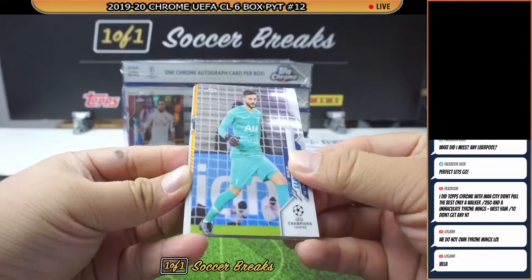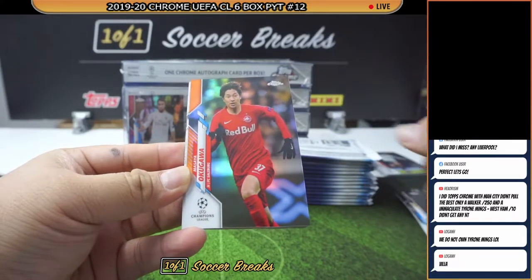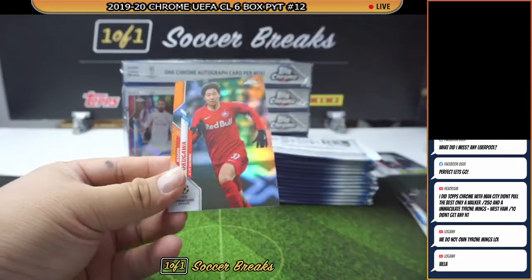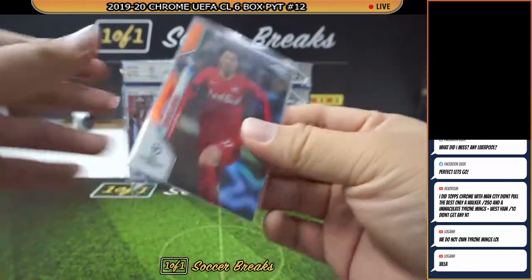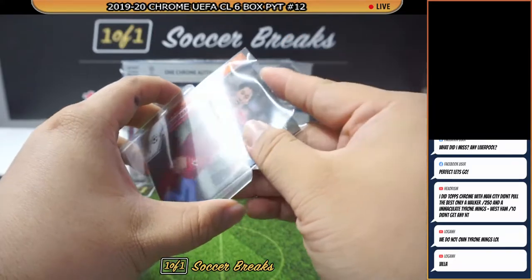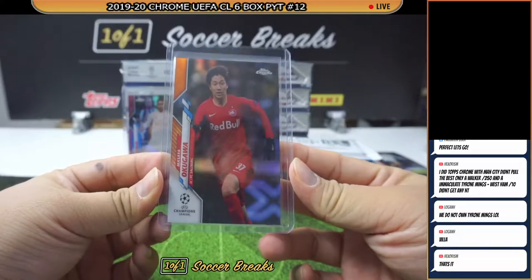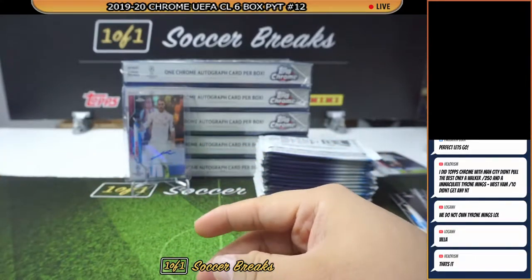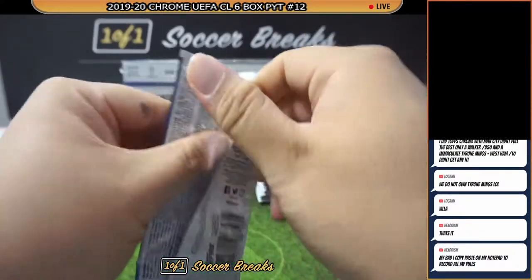We got an orange coming up — for Salzburg, Okugawa. Nice, two colors so far. This is numbered to 225 for Salzburg. Not sure how good this young man is, but an orange is an orange — we're not gonna debate on it. Salzburg is Kakit Lai — congratulations. I'm pretty sure he's not going after that Okugawa, most likely going for the Koita.